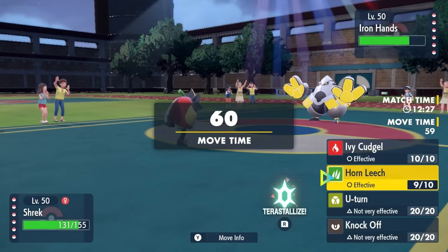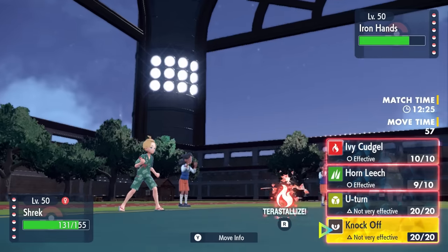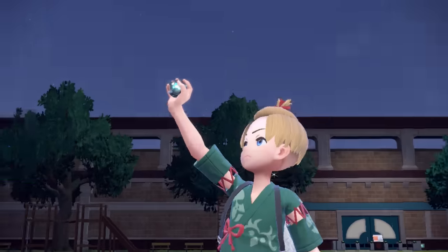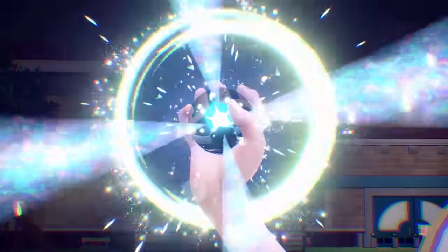But what I can do is actually go for the tera. In an Oven tera, Ogerpon is able to actually get a physical attack boost. Plus the sun, it's going to be enough to take out the Iron Hands. And you can really kind of get some stuff going here with that tera.